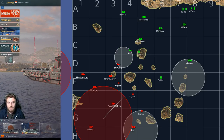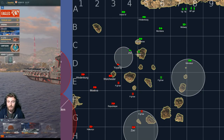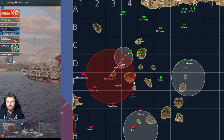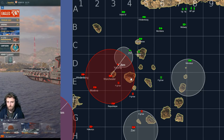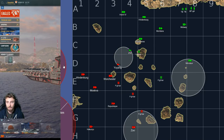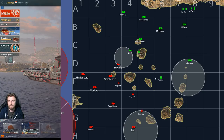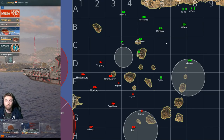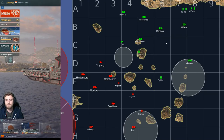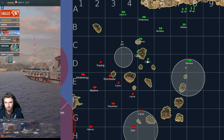The Worcester may not have 8.6km if he doesn't have AFT or the module, but the Worcester always has defensive fire — it's not a choice like it is for Des Moines. So if this is going to happen, you need to play patient and defensive. What does the Midway do? How does it deal with the three fighters from Hakuryu with only two fighters?